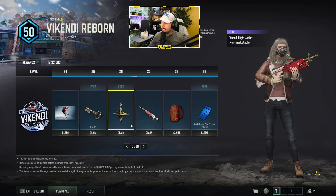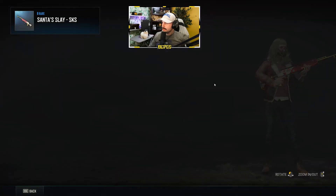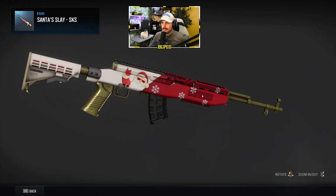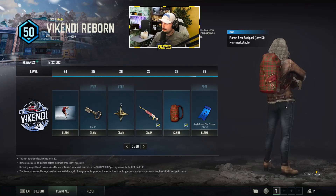The Survivor Pass is usually a great deal — you get some G-Coin back and all this stuff for roughly ten dollars. Here is an animated ballerina or figure skater nameplate. Another weapon charm — skipping the keys and level-up coupons. This is the North Star charm at level 26. Then we have our second weapon skin: the Santa Slay SKS. There's a lot of room on it but I feel like the design was sort of just copied from the M249 — still decent for a Survivor Pass skin.